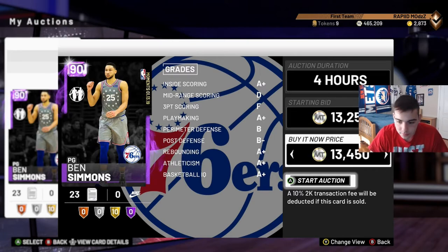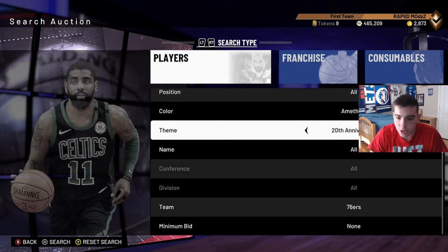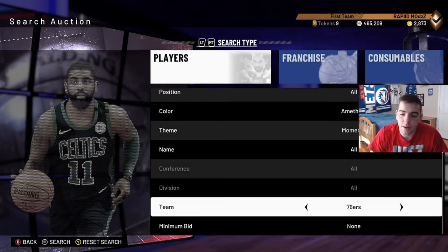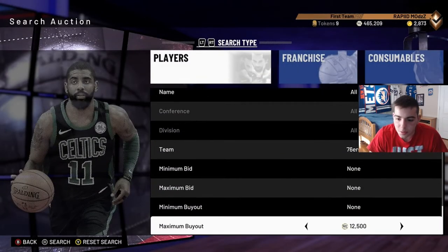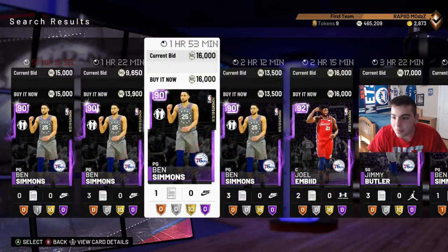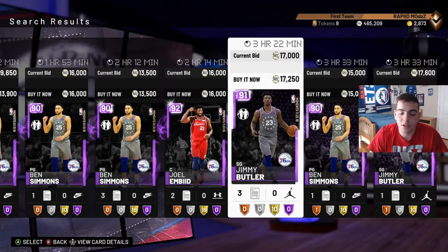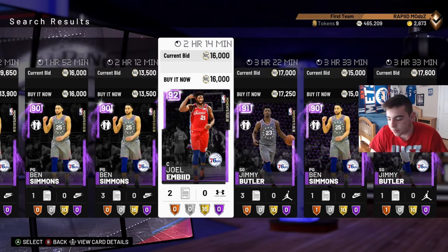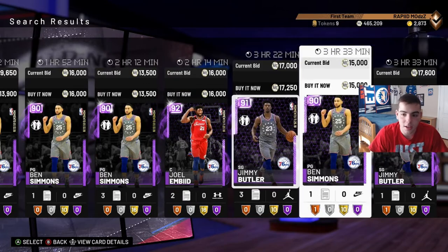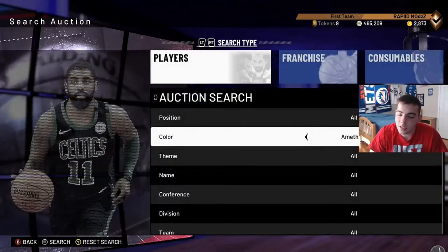Stay on the Sixers filter - there are a bunch of cards to check. Look for Embiid and Iguodala, look for Ben Simmons, and look for Jimmy Butler - the best shooting guard in the league in my opinion. Try to get him at a cheap price. Yesterday Jimmy Butler was 17k. Joel Embiid was 9k yesterday and is now 16k - if I had picked up five Embiids and made 5k profit each, I would have made 25k in a second.